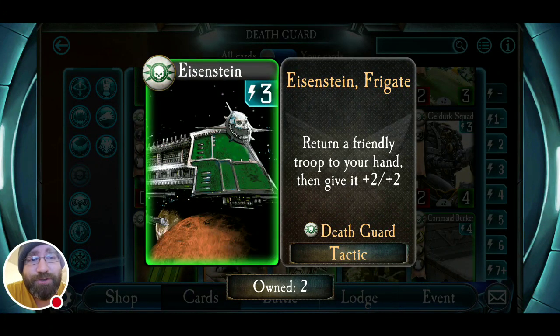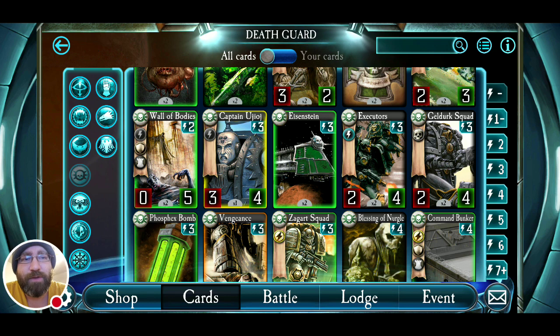Eisenstein is an interesting tactic. It returns a friendly troop to your hand and gives it plus two, plus two — no contingency. For three energy, you can use it at the start of a late game to grab a cheap-cost guy, give it plus two, plus two, and bring it back out. You can drop Melgator for two, play Eisenstein, pick him up, and now he's a three-five and you can use him again. You can use anything with a rally effect, or save a unit your opponent thought they were about to kill. It's a good tactic — a good solid rare for the cost and what it does.